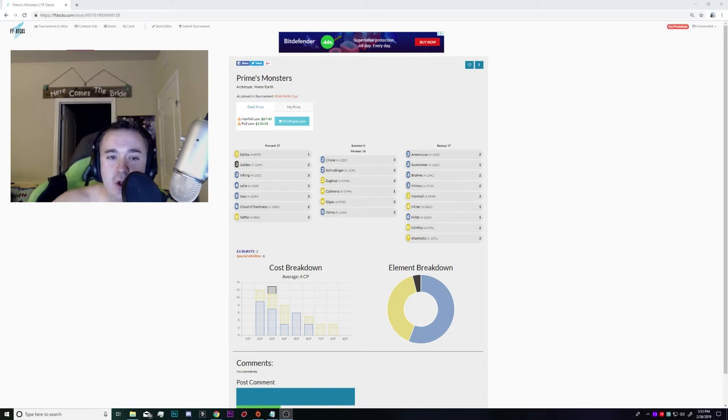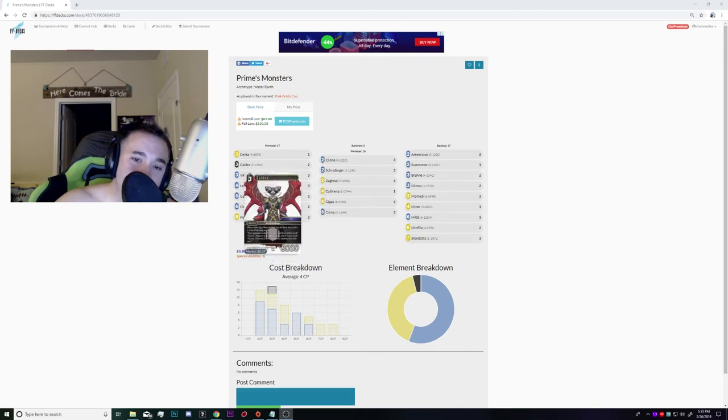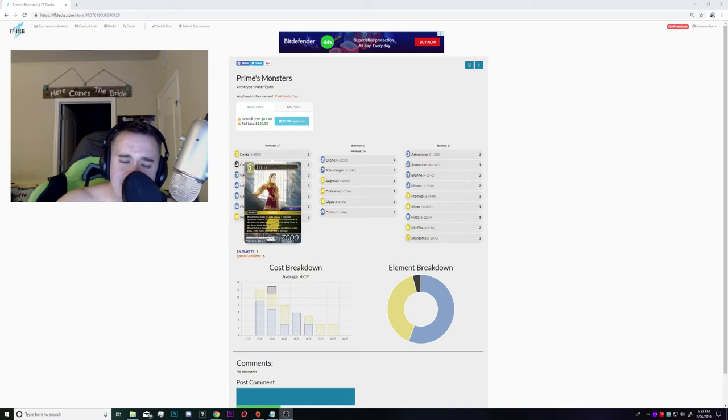Let me get into deck analysis. Starting with Delita — you could cut it in the future, particularly if people start picking up Sin. Delita is really a flex spot used to handle Ishtola and the Emperor, and a few other annoyances. You get free activations basically by sacking your Layla, Vikings, sometimes even Galdez. Calbrina can be a big one too. There are certainly times where you activate Ozma Special and follow it up to kill whatever they want with Delita. Good flex card — I'd keep it, but I wouldn't fault you for cutting it.